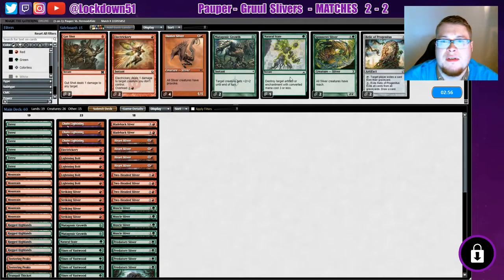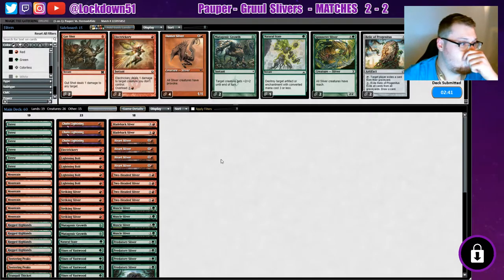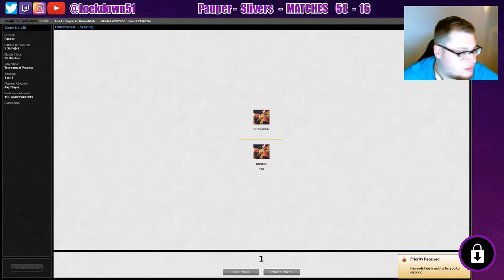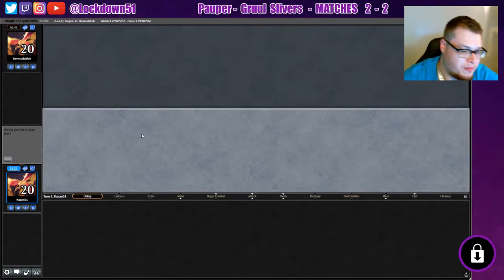I think I like what we have — I don't think I really want to change anything. Yeah, let's run it back. I'll fix the matches — I'm pretty sure we're three and two like I said. At the end of this we may be three and three again. This is where we're at with regular Slivers. We're grinding with Gruul Slivers right now and doing good.